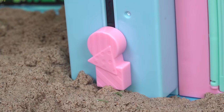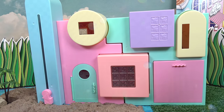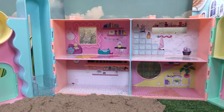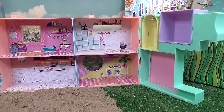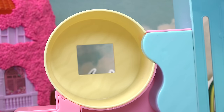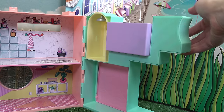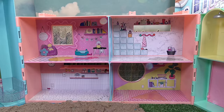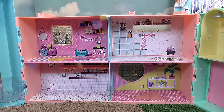I love all the pastel colors. Let's go ahead and open this up. Whoa, look at how spacious it is inside! Look here — we even get an elevator, a little hangout spot, and a pool. We have four main rooms, but they're all empty. We're gonna go ahead and fill them up.